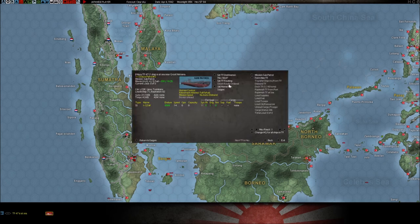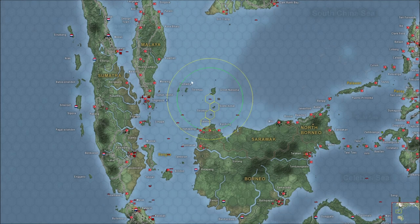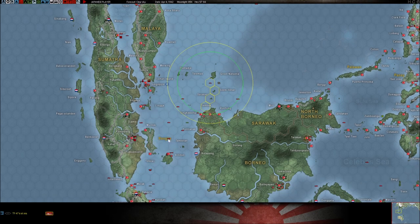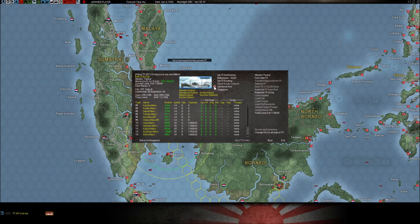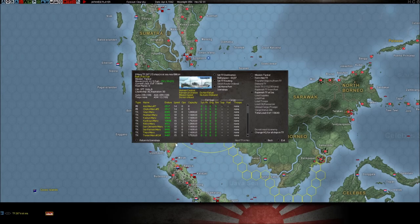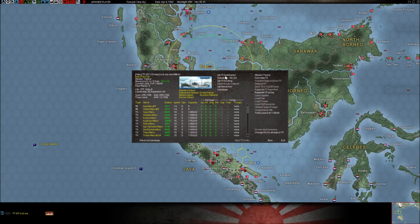The last thing in this area is setting the home port, which allows you to set a base as home port so that whenever this thing gets done with its mission or gets to its destination, if it's set to retirement allowed, it will always default back to this home port. Here's a trick: if you want to make sure the task force is going where you want it, click the home port of Surabaya and click 'return to home port' — it will automatically go there straight without you having to click again. You set home port and click that button, and you don't have to leave this screen.